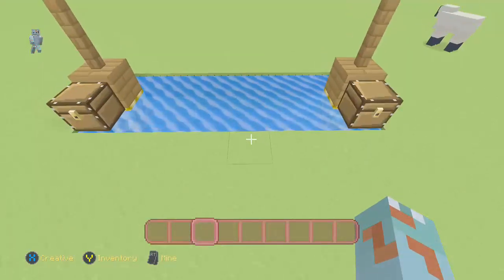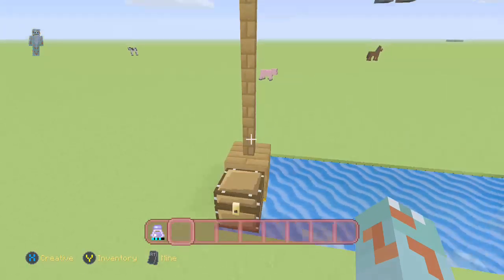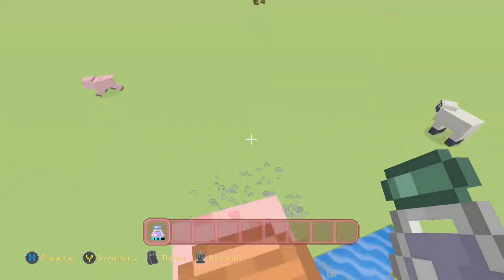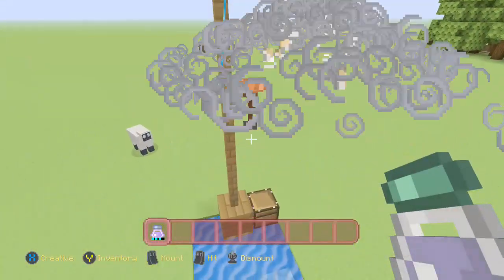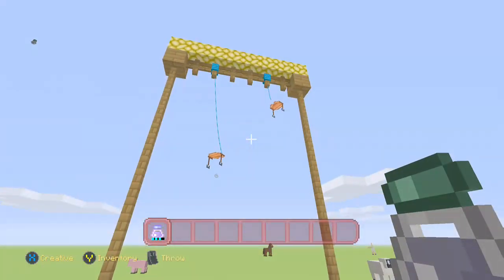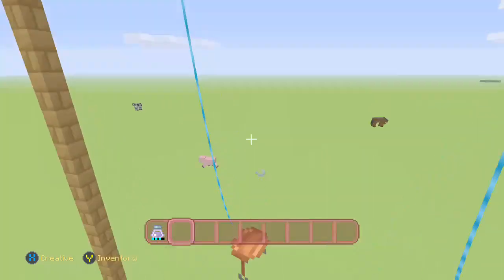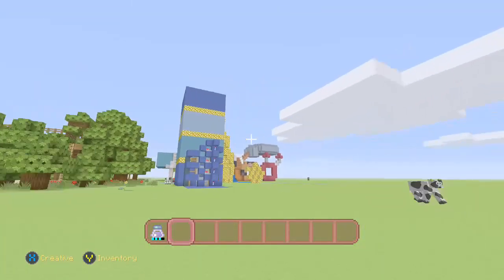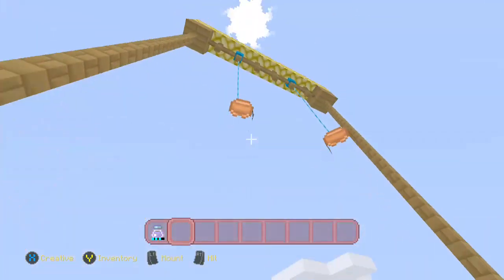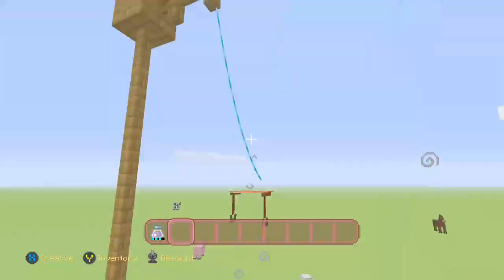Now you're almost finished — actually, you probably are finished. All you need to do is hop onto your piggies, go into both of them, and just splashify them! And then you've got your pig swing and it looks nice and amazing. It's a pig swing! You can just go and hop onto your pig swings and ride them all day. I am invisible!